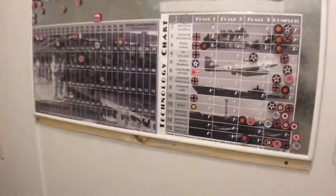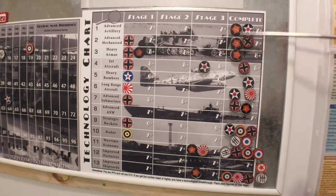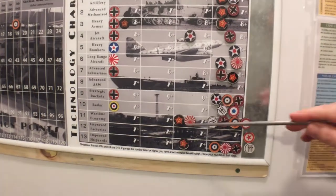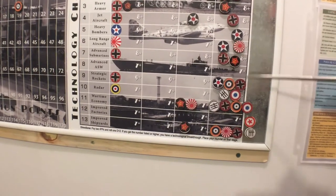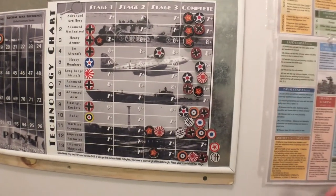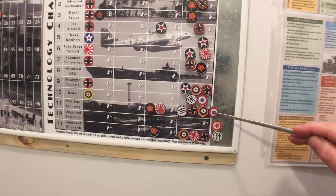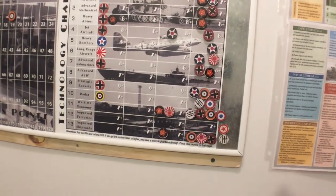First, let's wander over to the tech. I can't remember if the Russians got these this turn — they did move forward, probably last turn. The Americans finished Long Range and Strategic Rockets, so they just need one more for that victory point. The Italians completed Shipyards, and the British completed a Wartime Economy.